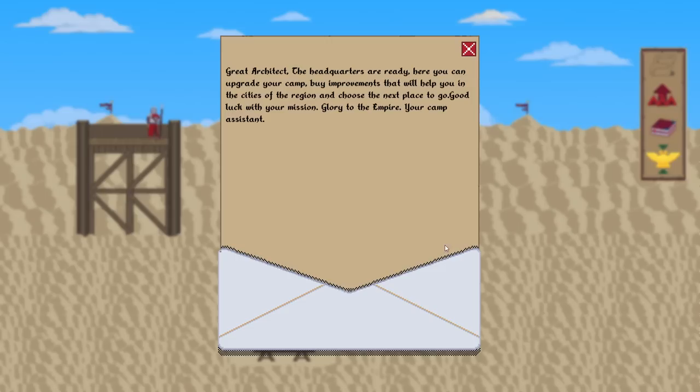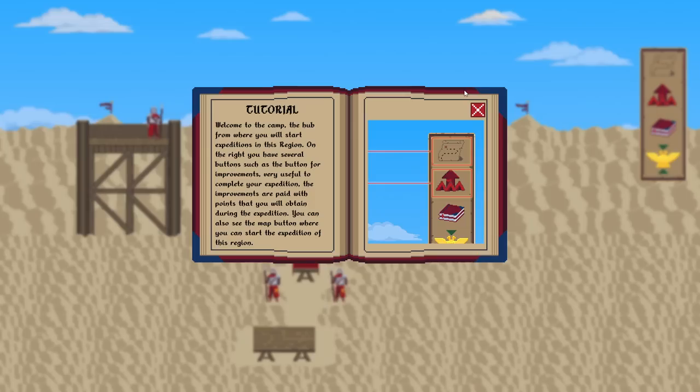Region Serpents. Headquarters camp. Great architect, the headquarters are ready. Here you can upgrade your camp, buy improvements that will help you in the cities of the region, and choose the next place to go. Good luck with your mission. Glory to the empire. Camp assistant.